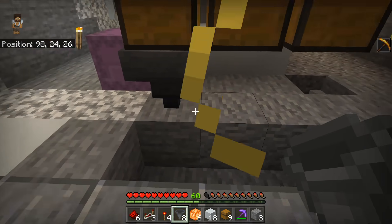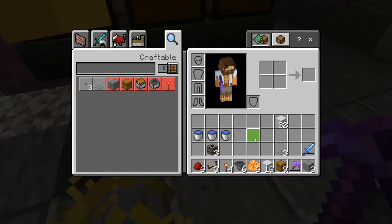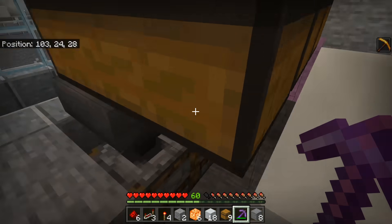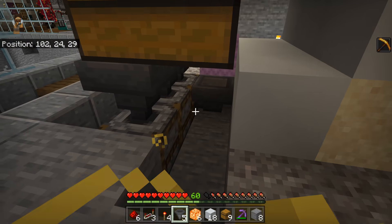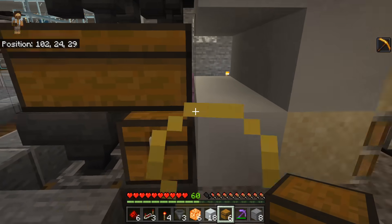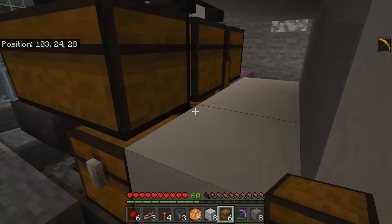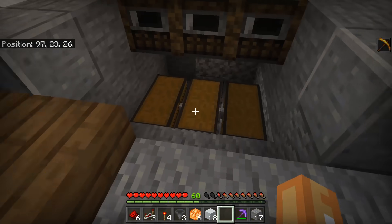Place three more hoppers into the holder blocks, then remove those holder blocks — this is where my smokers will live. Grab your smokers and place one, two, three, with a block underneath them. For the self-fueling system, get three more hoppers and place them in the back of those smokers: one, two, three. Then get three more chests — one, two, three — and keep those filled up with fuel. The middle one is a little tricky to access, but you can still get to it.